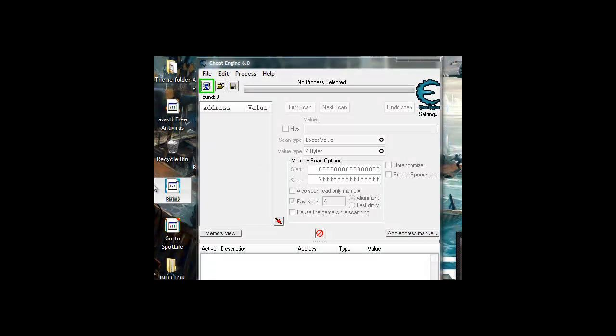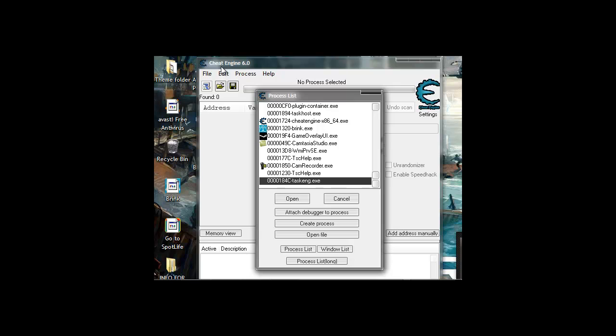Hello there my gamers. The first thing I want to do is after you open Cheat Engine 6.0 — I put a link in the description — you want to look in the process list. You just press this after you go to this thing and you want to just press open or just double click on it.